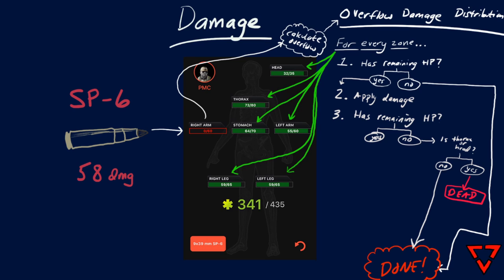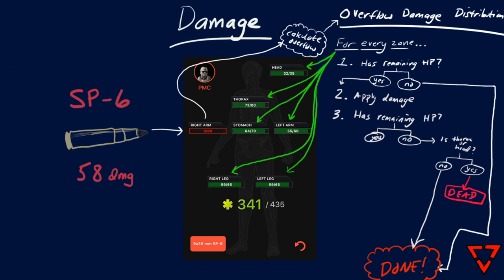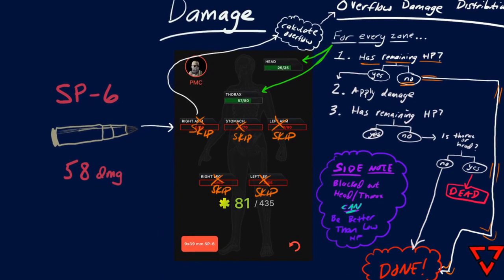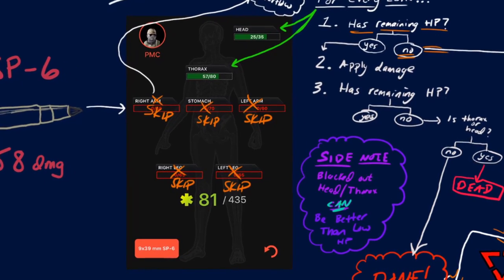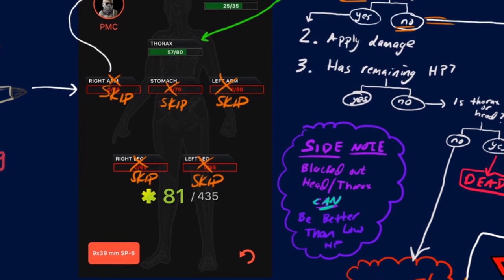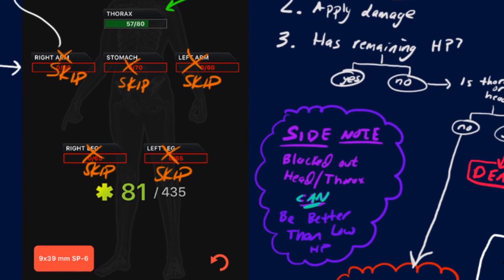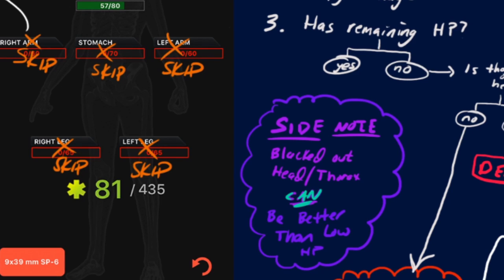Note the order of these steps too. The first check in the overflow damage process was to see if the zone was blacked out, and if so, skip it. Later, after we distribute the damage to the other non-zeroed zones, we check the chest and head to see if the overflow damage brought that value to zero. So this means that if your head or chest has say one HP and you're shot in your blacked out arm, you're going to die instantly because that overflow damage will be applied to that one HP, which will kill you. But if your head or chest were at zero HP from a bleed and you're shot in your blacked out arm, you'll actually survive because those zones are going to be skipped entirely — that damage gets dropped on the floor.